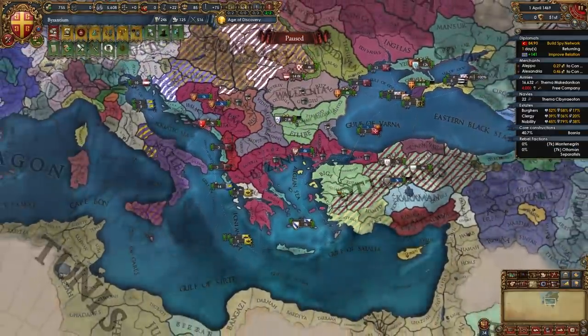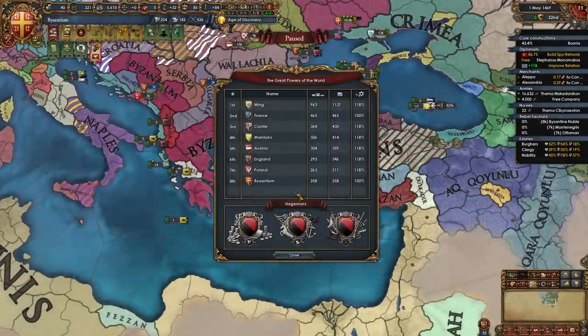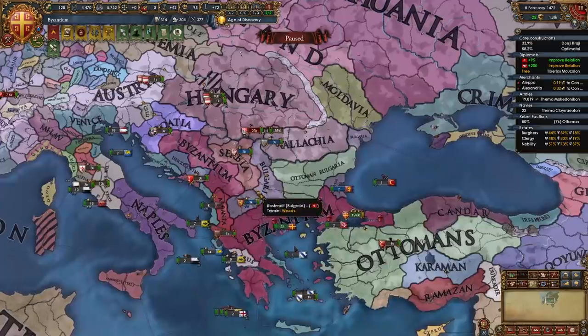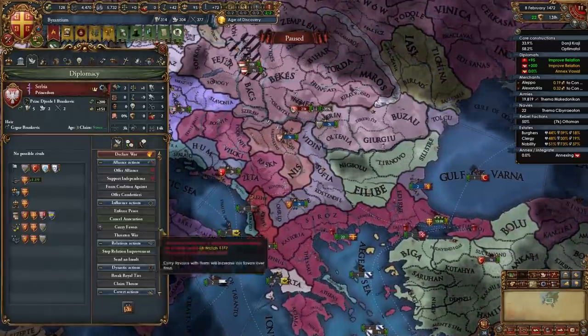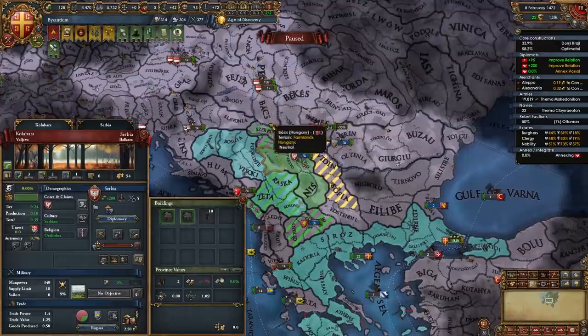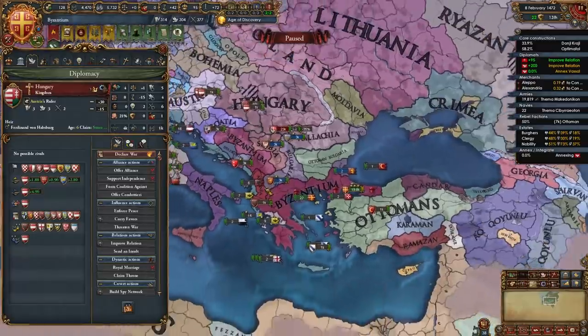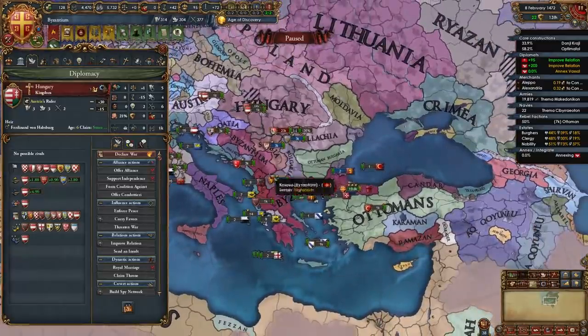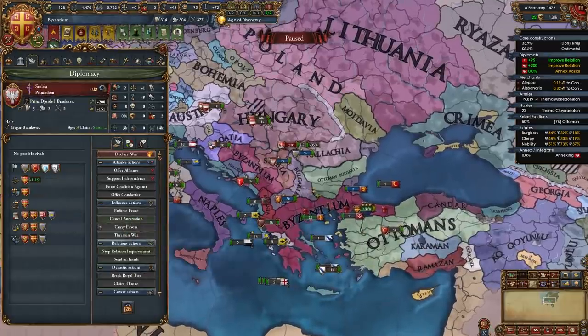In this second war with the Ottomans we're going to be taking Edirne, Koçaeli, all of their money and giving back Bulgaria cores as much as we can. That's our second war with the Ottomans done - time to shift our focus back to the Balkans. And now we're even a great power. At this point you can also start annexing any other subjects you might have - for example I'm going to start annexing Serbia. Hungary is a junior partner of Austria and I will want to keep Austria as an ally for quite a bit longer, at least until we get all of the Balkans and Anatolia.